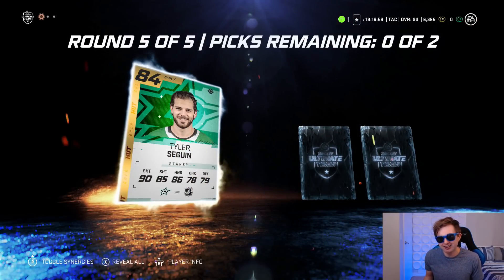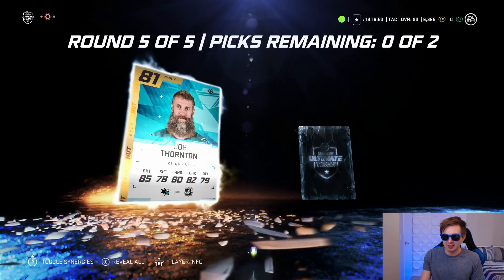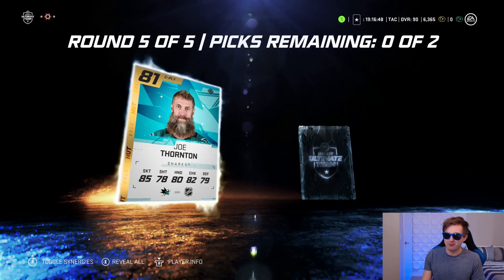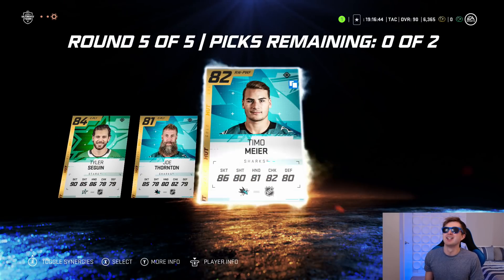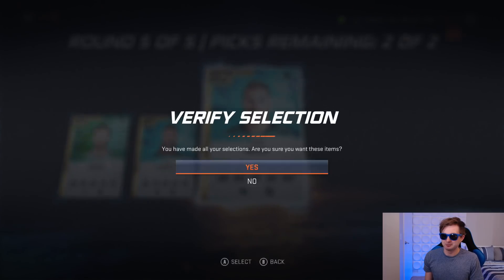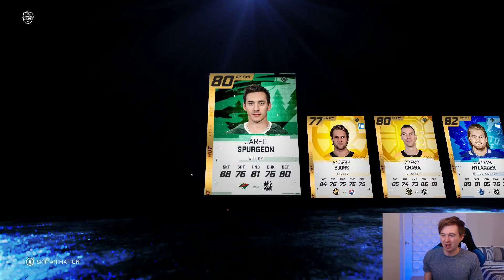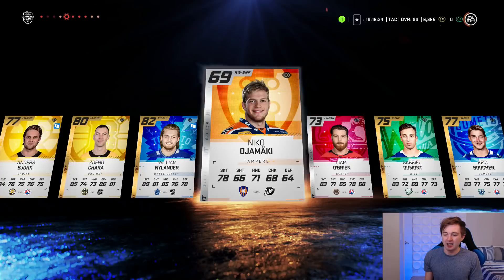Tyler Seguin again - not too bad, 84. No Team of the Season though. Two more cards - come on, Thornton please. We get Tyler Seguin, we get Team... of Meyer. I mean that's probably it. 50k just hoping we do a little bit better than Tyler Seguin there.